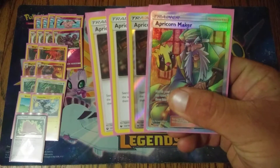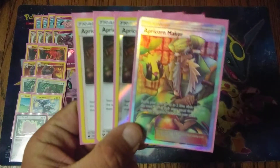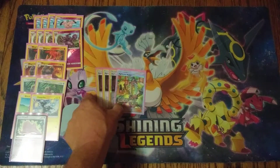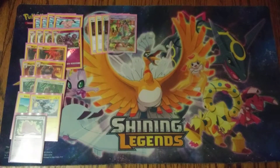Off the supporters: four copies of Apricorn Maker to search your deck for any two cards with 'ball' in the name, or any two item cards with 'ball' in the name, and put them straight into your hand. That's probably your main play in this deck. You want to get your Ultra Balls, Great Balls, and Nest Balls in order to fill up your bench, get your Pokemon involved, and start wrecking your opponent with your massive All Out attacks.